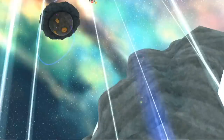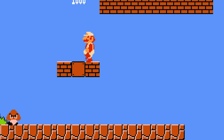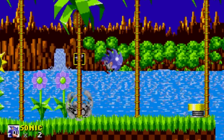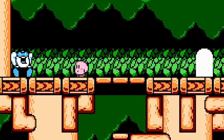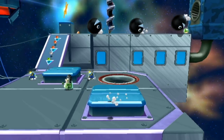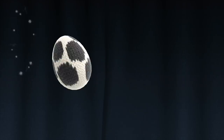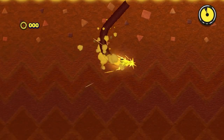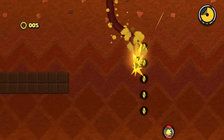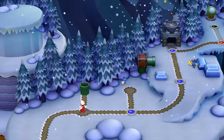Power-ups have always been a part of platforming games. There is the mushroom, the star and the fire flower in the first Mario game. There is the shield, the power sneakers and the invincibility in the first Sonic game. There are the famous inhalable enemies in the Kirby series, the crazy gameplay twists in the Galaxy games, the transformations in Yoshi's Woolly World, and many more. Power-ups have always been used in platformers to vary the gameplay and empower the player, but interestingly, the way platforming games use power-ups changed drastically over the years.